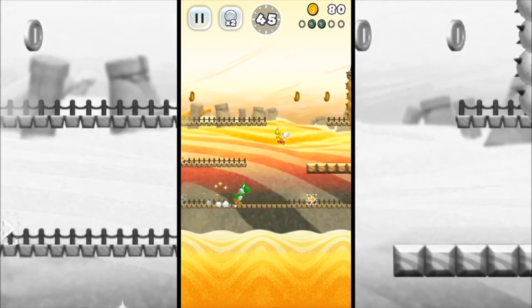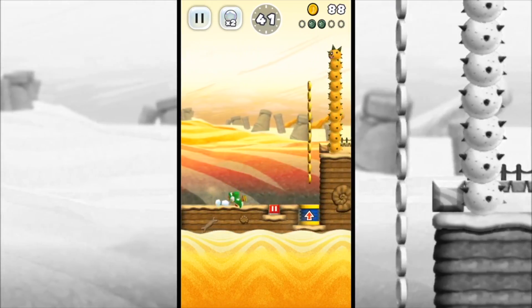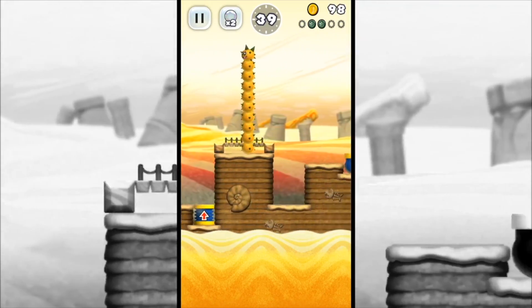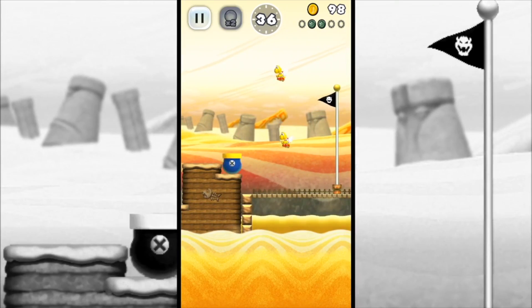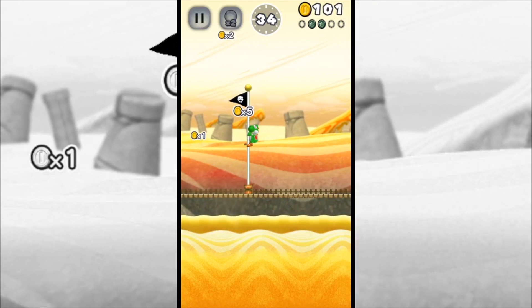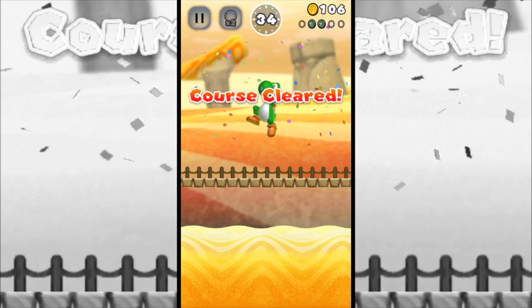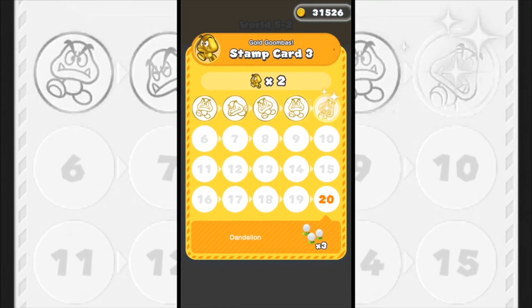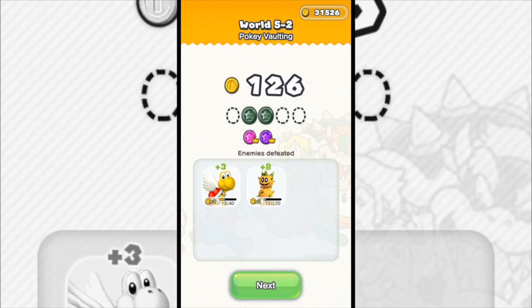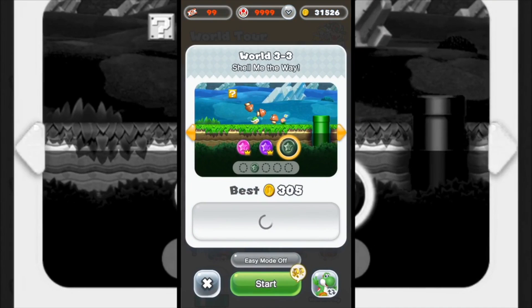This part usually gets a little tricky — there's usually a Gold Goomba up here, but he's usually really hard to get. I guess there wasn't one that time, so we'll just keep progressing on. And we're at the end here — not really worried about hitting the top of the flagpole. Just trying to finish and complete our stamp card. We got two more that time, so 15 more to go, and we'll be done with stamp card 3.